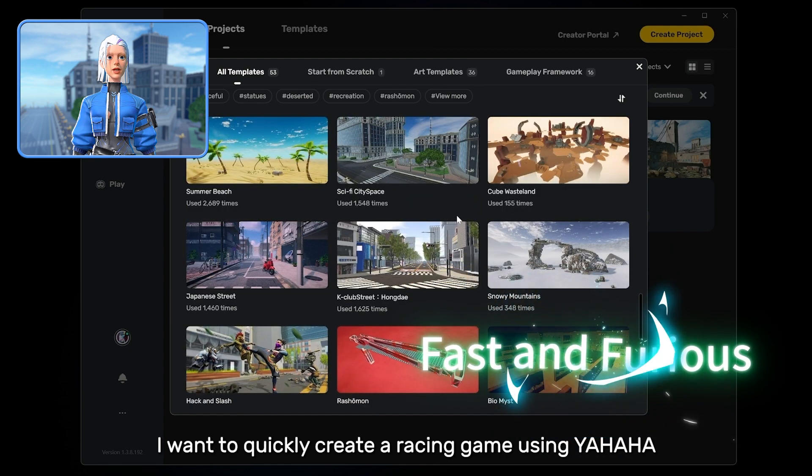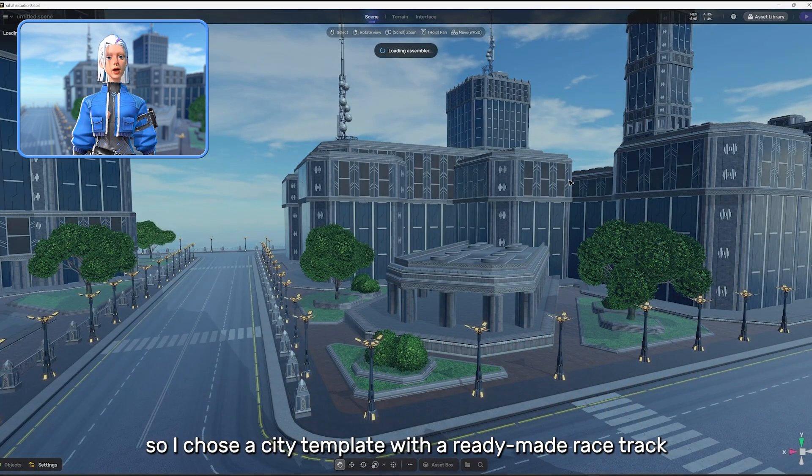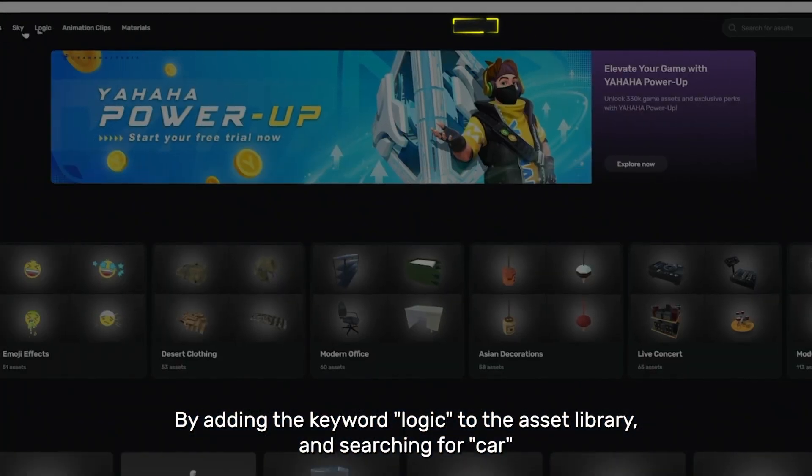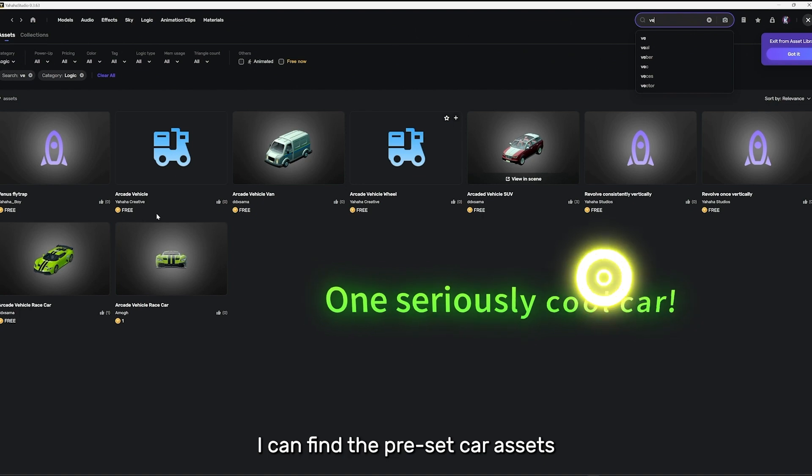I want to quickly create a racing game using Yahaha, so I chose a city template with a ready-made racetrack. By adding the keyword 'logic' to the asset library and searching for 'car', I can find the preset car assets.